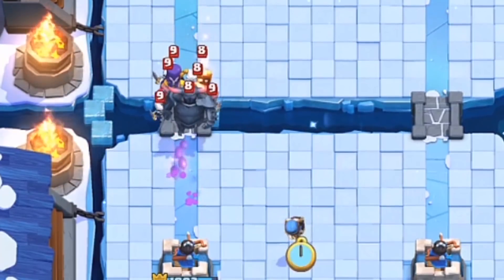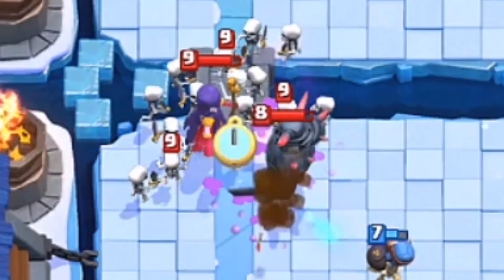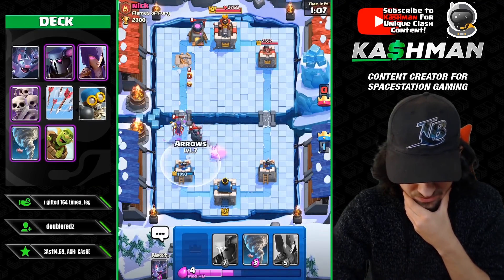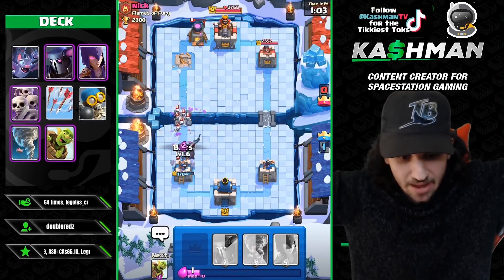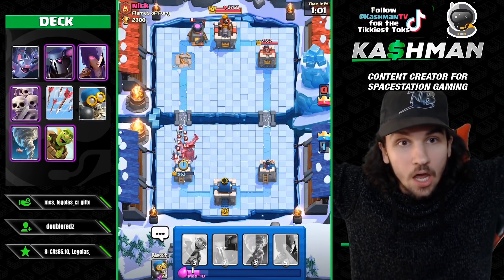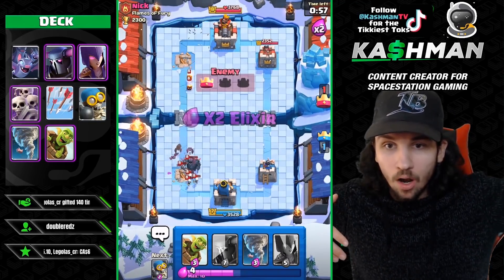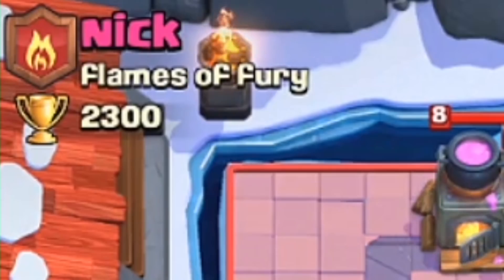Oh, this looks like it's going to be a problem. Uh-oh. This doesn't look good at all. Houston, we might have a problem. I can't kill these things. He's baiting me — I'm getting out-baited, and I'm the bait player, Nick. I just got out-baited by the bait player. I don't have enough spells to deal with all the swarm. Didn't expect that. Well played to Nick.